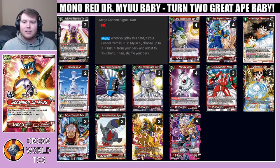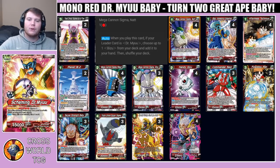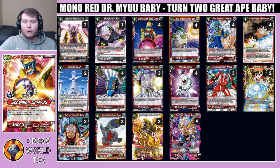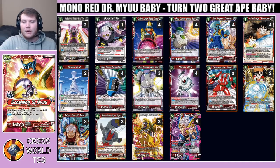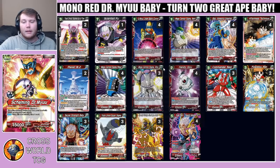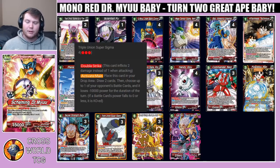Me and my buddy Josh were crafting this deck together and we decided it'd be cool — since we're already playing very low to the ground with the baby combo coming out for basically two energy — to play a swarmy engine of Super Sigma cards. Starting off we have four copies of the one-drop Mega Cannon Sigma Nat. When he's put into play, if your leader is Dr. Mu, choose up to one Bizu from your deck and add it to your hand. We're playing three Bizu — cut down from four — because Nat is playable for free and gets Bizu, Bizu gets Rivet, Rivet gets Nezzy, and Nezzy's effect gets you another copy of Nat.